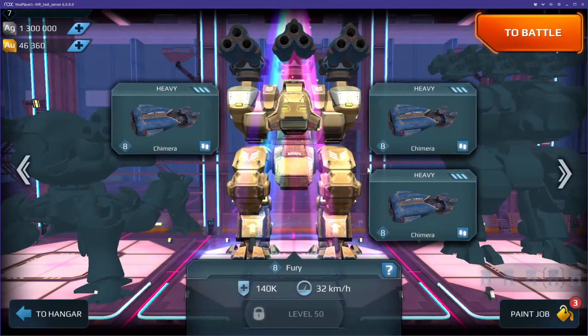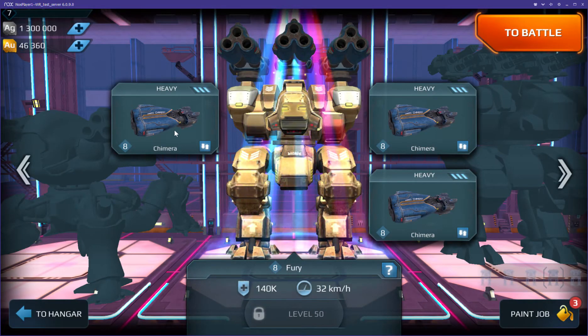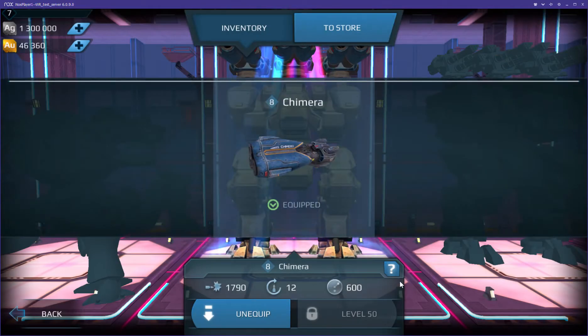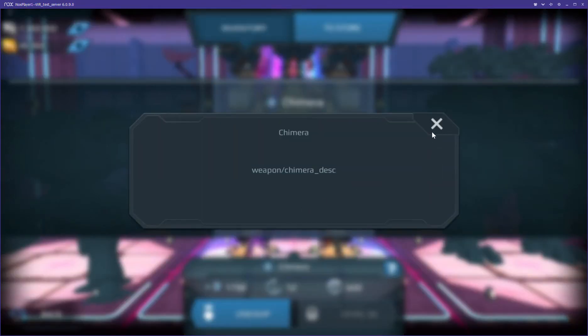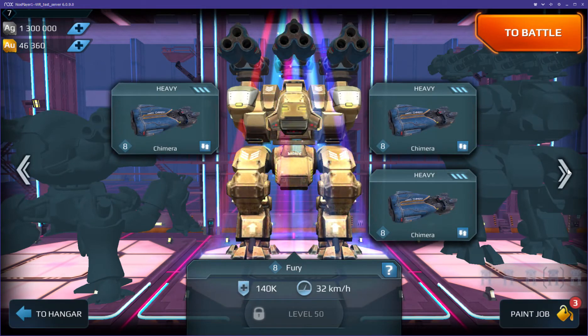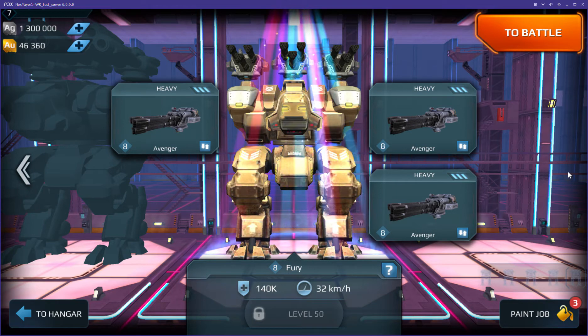The Chimera has a graphic now which is quite beautiful. Everything is at level 8, both robots and weapons for the test server. There's no description but essentially it is a heavy weapon — it is a heavy version of the Hydra, as irritating as that may sound for players who don't like to be hit by chimeras constantly.